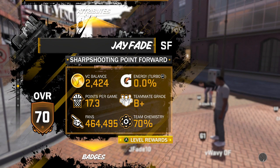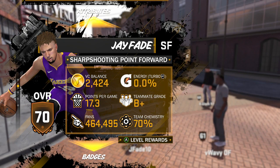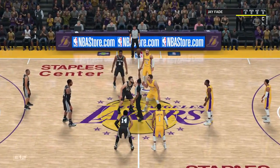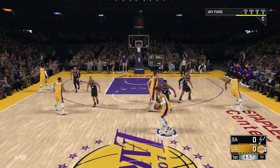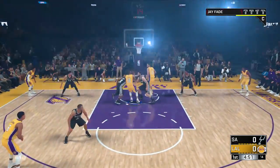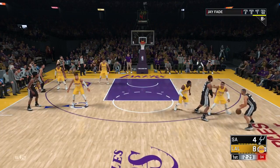Once you have that, you can see I have about 2,400 VC. Once you have those settings, you just want to go right into a game and play your best. You want to play the first half of the game — you do not need to play the second half. Just play a great first half. You want to get a good A+, play well, and most importantly, you want to go up by a lot of points.